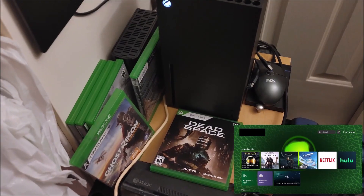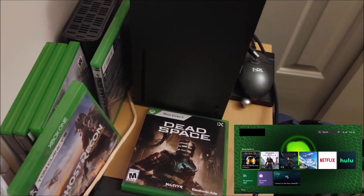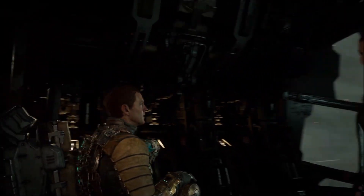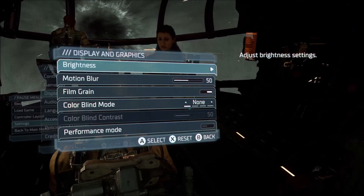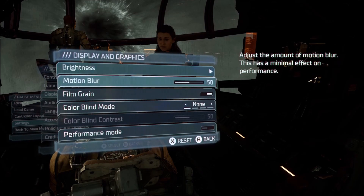Hey guys, it's ShadowHead here! How's everyone doing today? For today's video, I'm going to show you guys a secret feature that's contained only on the disc version of the Dead Space remake. In a previous video, I showed you guys that it is possible to play Dead Space offline — the remake, that is — and it actually comes with the entire game on the disc, which is pretty rare for a lot of modern games. The entire Dead Space remake is on the disc, including its performance and quality mode settings. For this video, I'll be focusing on a secret feature related to the quality mode on the disc version.